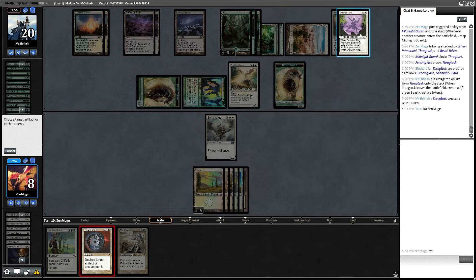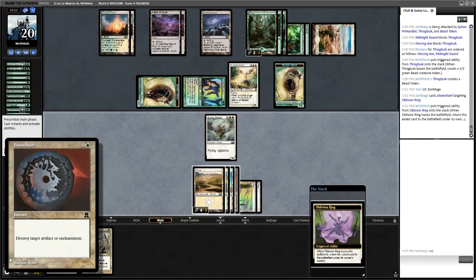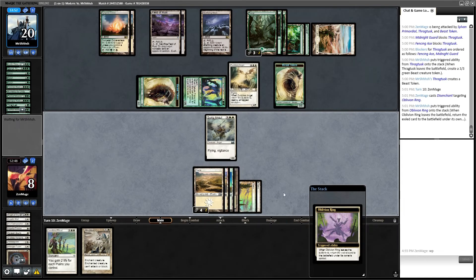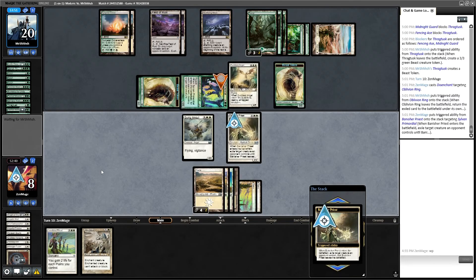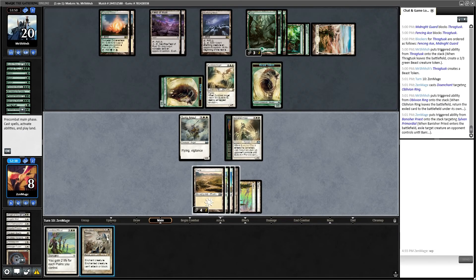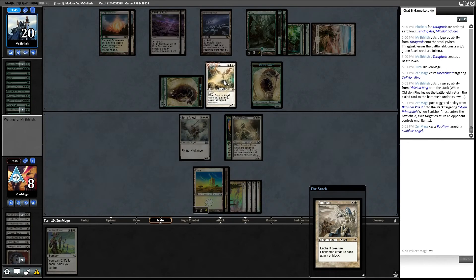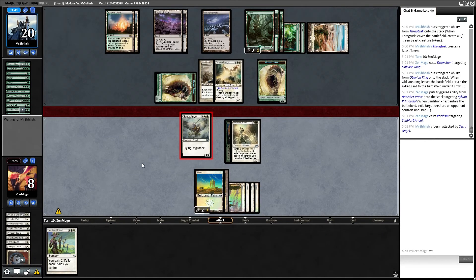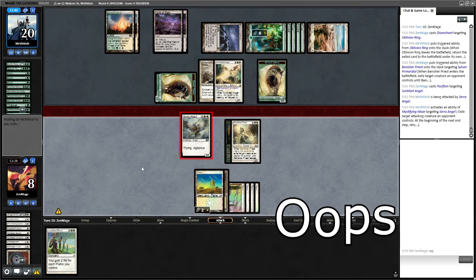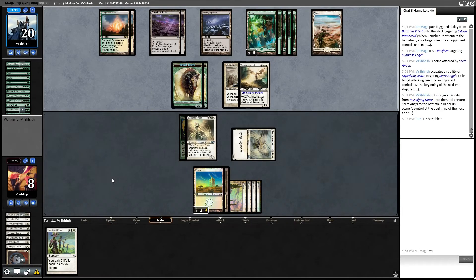First thing I'm going to do is get rid of that Oblivion Ring — old-fashioned Disenchant, that's the original 1993 artwork for Disenchant. Now I'm going to banish that gigantic Primordial — just too big. I'll use Pacifism on your Angel — your Angel needs to be pacifist. That's what angels do, right? Not sun-blasting. Clear attackers — I'm going to swing that thing. Oops, should have thought about it. I am just playing for fun here.